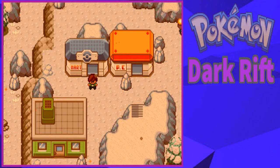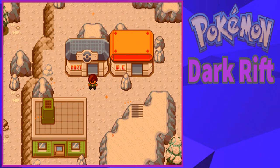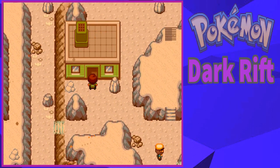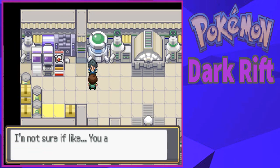Hey, what's going on YouTube, this is Trippker coming at you with another episode of Pokemon Dark Rift. In the last episode we went scrambling through an abandoned factory trying to figure out our way out, and I believe we did find our way out because we are at this factory, so I think that's good.